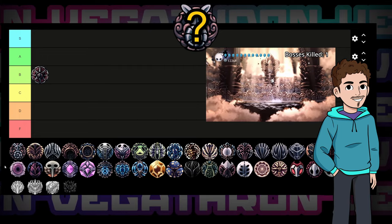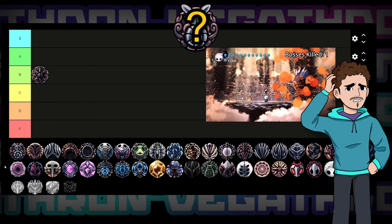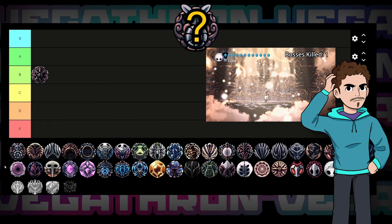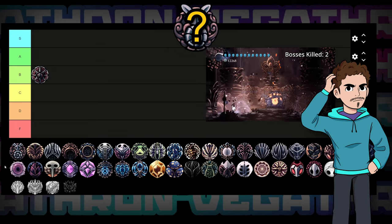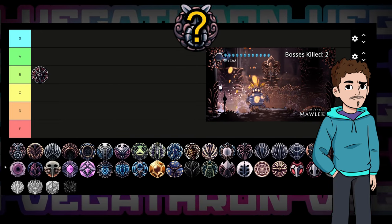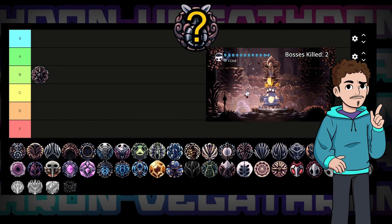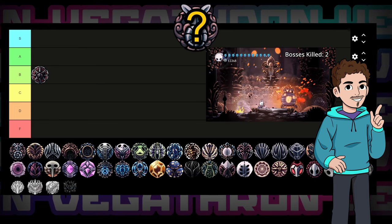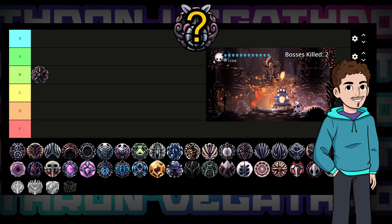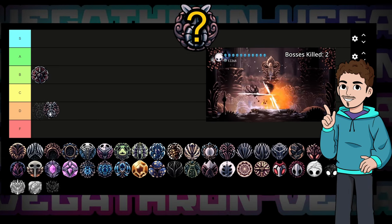Continuing with the theme of putting standard game features as charm effects, we get to Gathering Swarm. Holy hell is this a boring charm. Unless you waste one notch slot on Gathering Swarm, you're going to have to pick up pennies off the ground — seriously. And even worse, it doesn't have any special interactions. At best it's a slight time saver, but it just doesn't do enough to be worth using outside of Geo farming. For that, it's going in D tier.